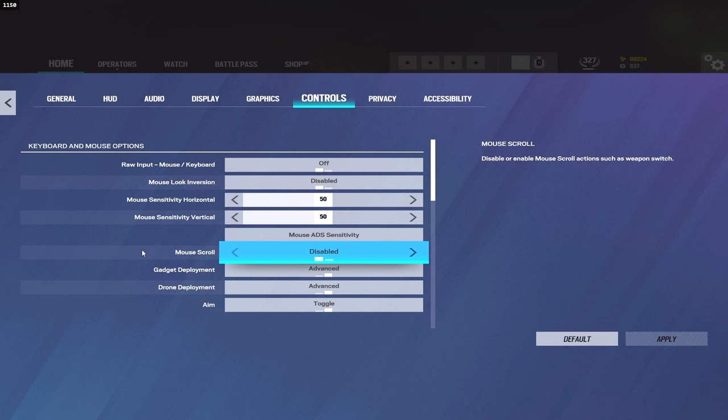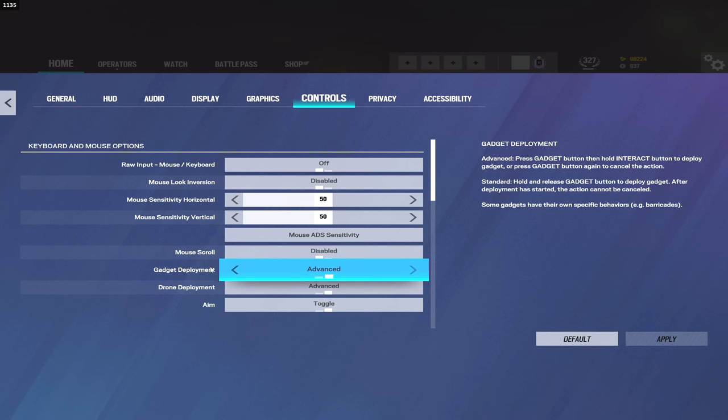Disabling mouse scroll is really helpful because some people have scroll bound to switch weapons, and if their gadget key is also middle click, what will happen is they accidentally switch weapons. For me it was getting me killed a lot, so I just disabled it. I recommend everyone else do too and get in the habit of using 1 and 2 to switch weapons — but that's just my personal opinion.